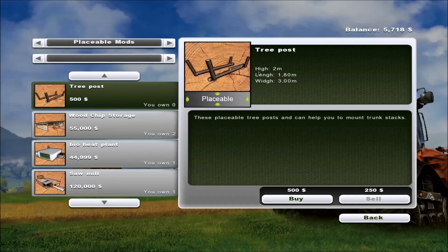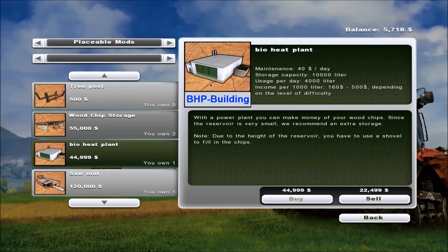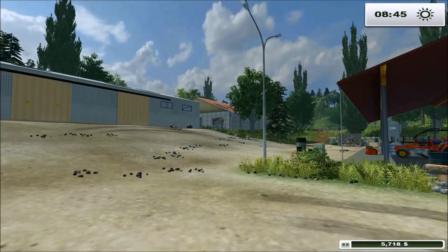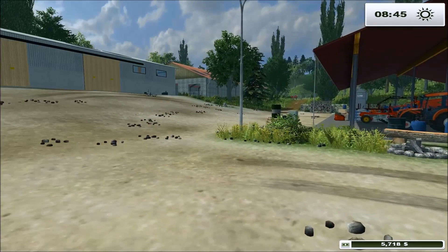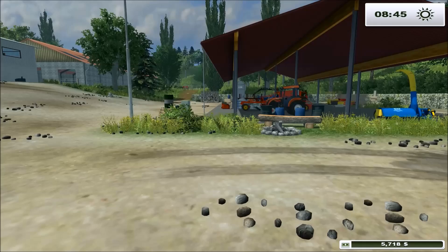Alright, placeable mods. I haven't used these yet — I just placed them down on another game but haven't actually loaded anything in there. I'll probably do that this episode. The wood chip storage we won't be using yet, but there are two already on the map. The bio heat plant I have not found yet — it's around somewhere, I'll have to find that. And there's one sawmill on the other side of town, so I have to haul the logs to it. I thought that would be a neat way to start — eventually we'll buy one, but for now I'm just starting out and building up to it.